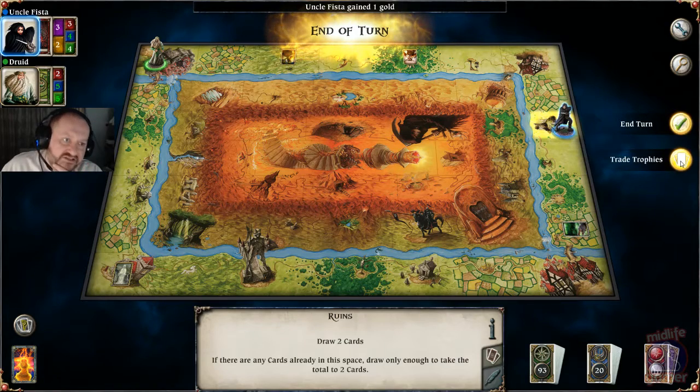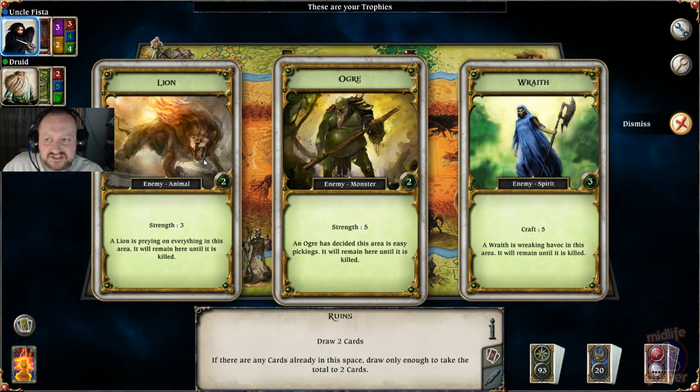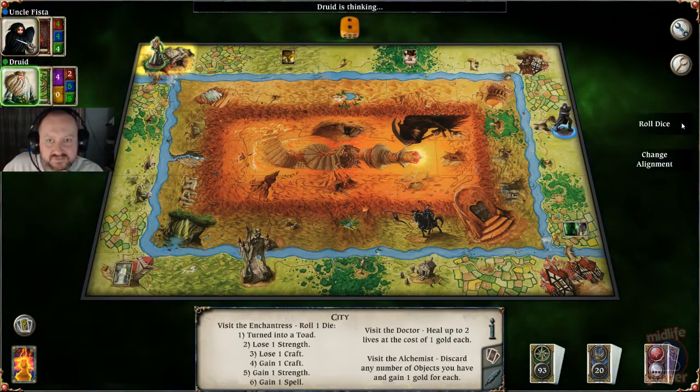Now there's an option to trade trophies. I can cash these cards in as long as the value adds up to seven or higher — I could trade the ogre and the lion, combined strength goes up to eight, trade that for a strength point. I think that's what I'm going to do — boost my strength early on so I can survive these battles a little better.